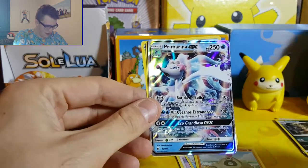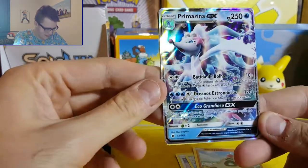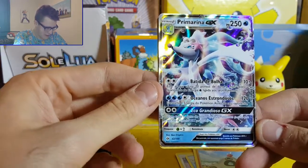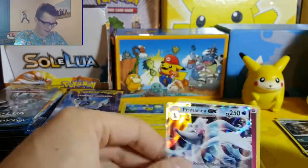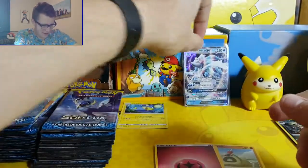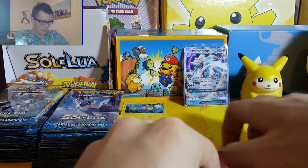So yeah, Primarina - not the same attack names. We've got Petida de Boja, Oceanas Estradas, and Eco Grandioso GX. That's absolutely brilliant. So that goes into a sleeve, right at the back there with Pikachu - keep it safe. Absolutely awesome.